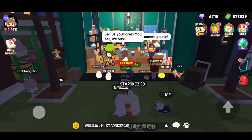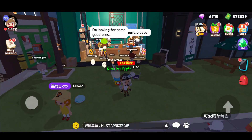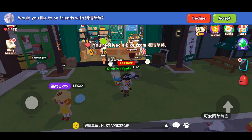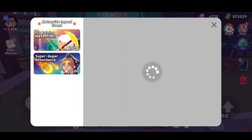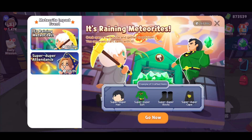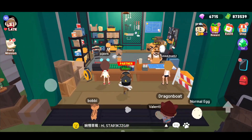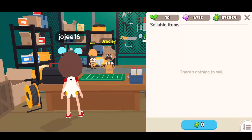We cannot go inside, so I think that's all about this shop. Today's gift — it's raining meteorites! You can craft it, and this is the super duper attendance — cool! You can get a free reward.